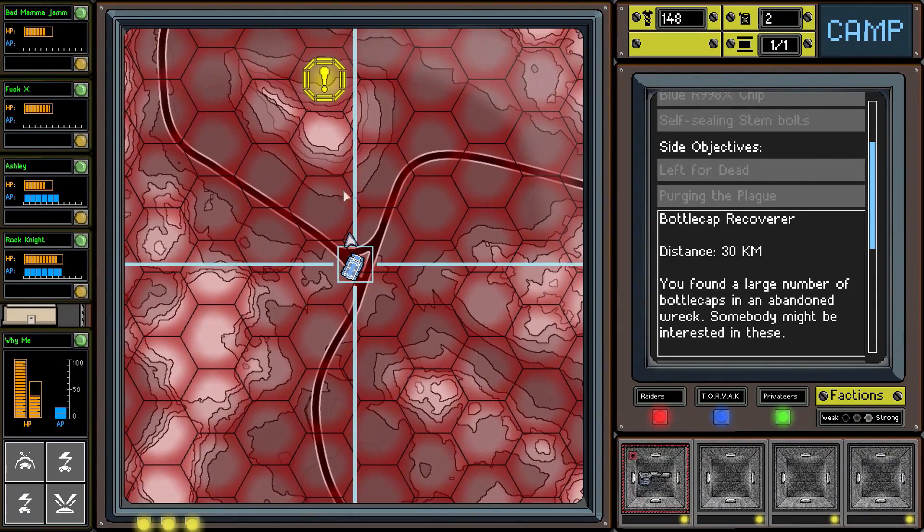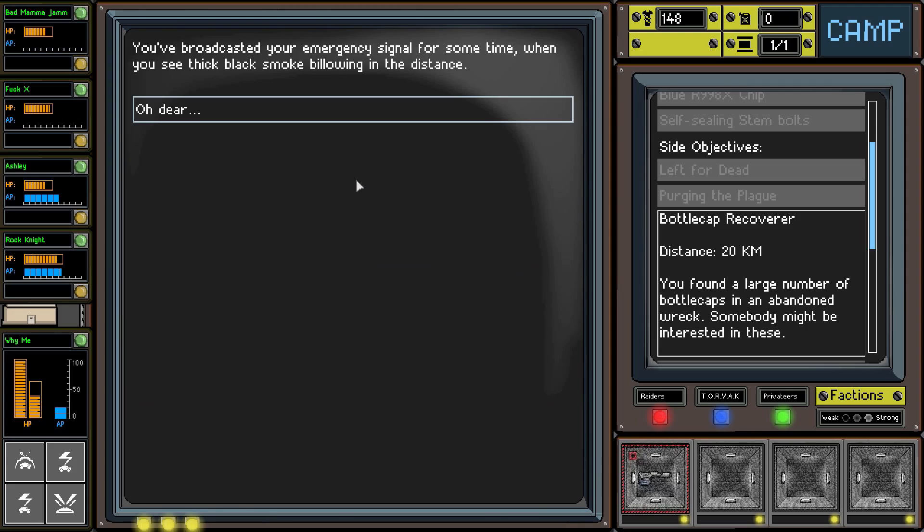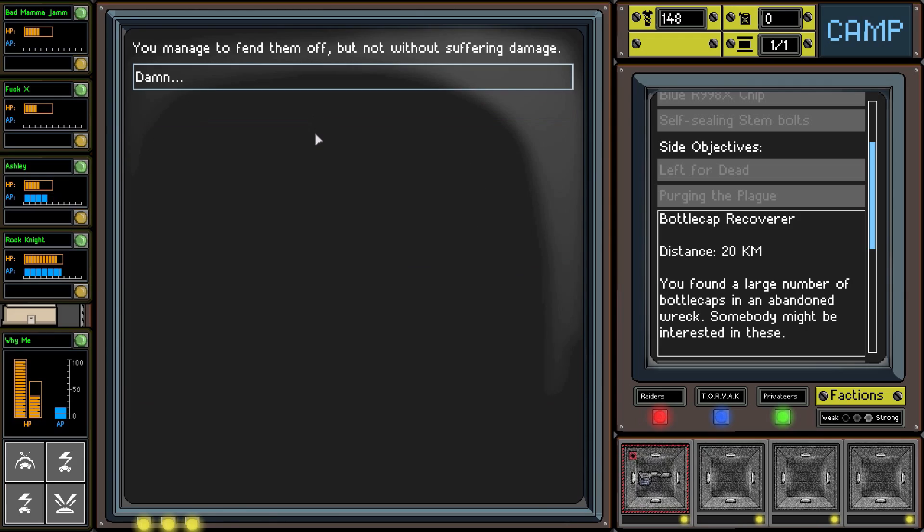We're not going to make it - we don't have enough fuel. We're down to 2... and we're out of fuel. We broadcast an emergency signal and see thick black smoke billowing in the distance. We managed to fend them off but not without suffering damage - we lost a lot of health. We were kind of filled up and right now - oof.